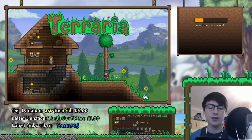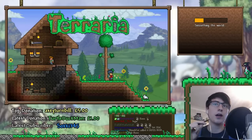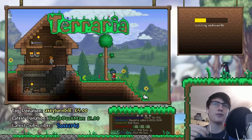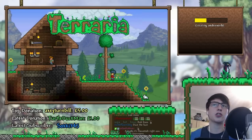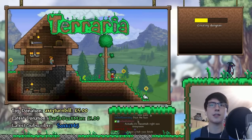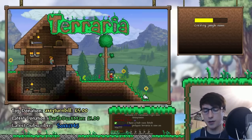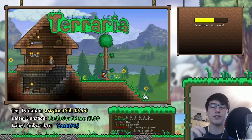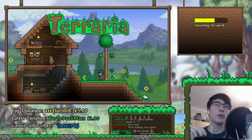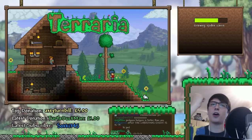The worlds are actually quite a lot smaller. It didn't give me an option between small, medium, or large — it's just a straight-up small world because it's the 3DS. You can't really have huge worlds. The 3DS version does have some exclusive stuff on it, much like the consoles — it does have Ocaram on this version. So I guess that can be our finishing goal: kill the Ocaram! I've never killed the Ocaram before — I'm a PC player.